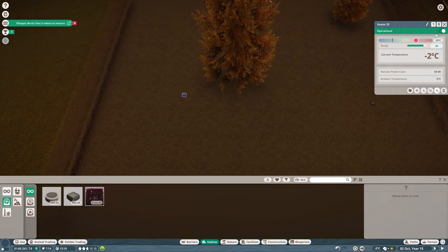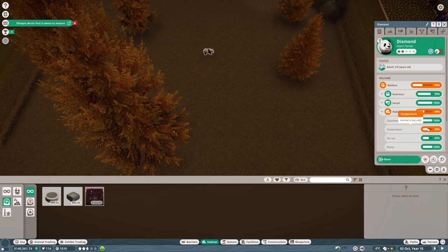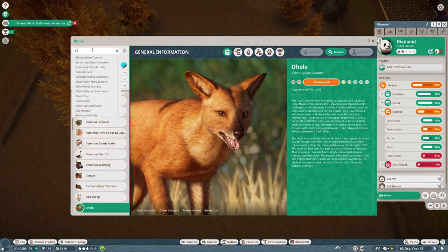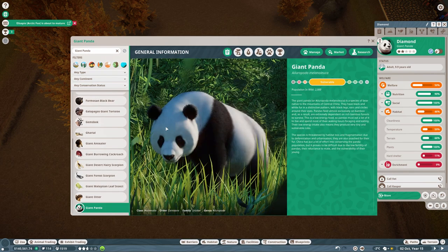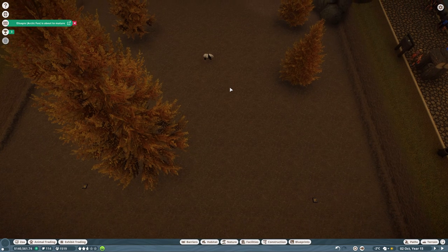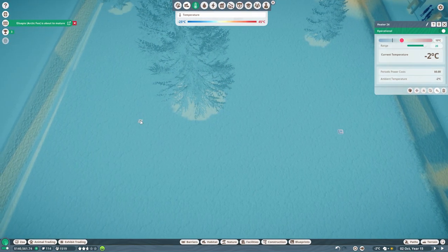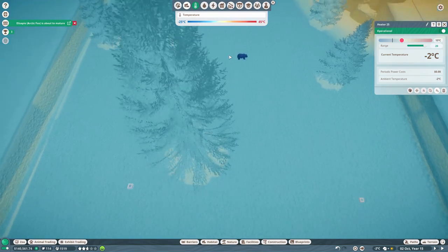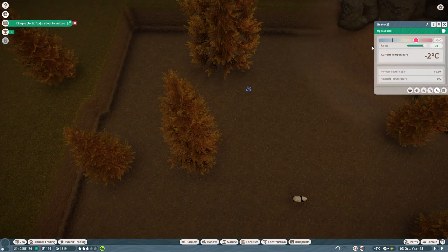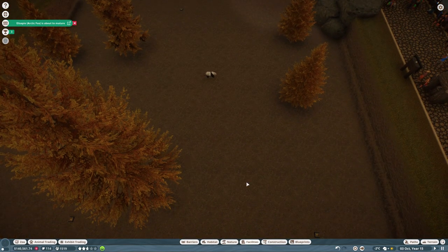I'm going to sink the heaters into the ground. The habitat temperature is too cold currently - giant pandas are fine from two degrees to 29 degrees, so let's make it around eight to ten degrees so it's fairly within his range.